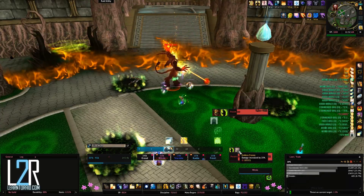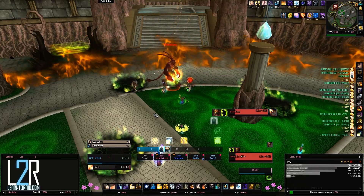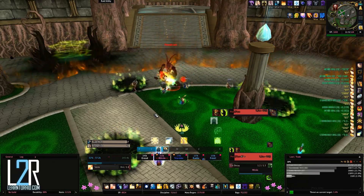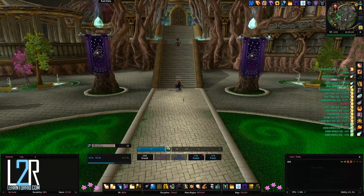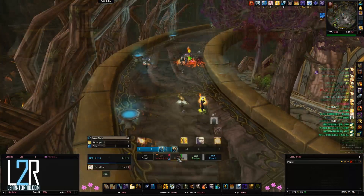Once Paratharn reaches 20% health, he will Frenzy and increase his damage done by 25%. Avoid the Fel Flames for the rest of the fight and you should be golden. After Paratharn is defeated, follow Illidan up the staircase to Queen Azshara's Palace.